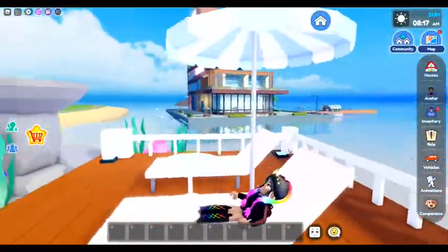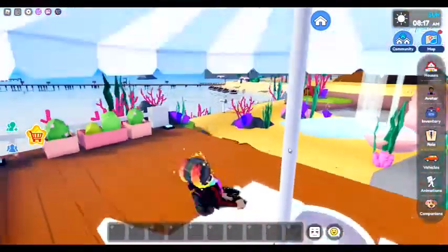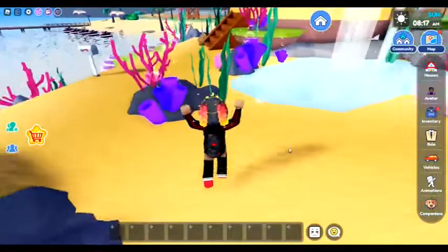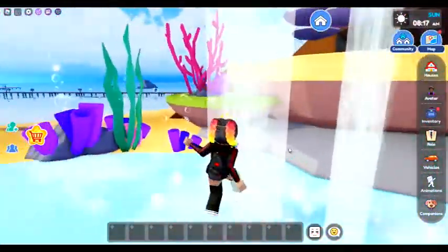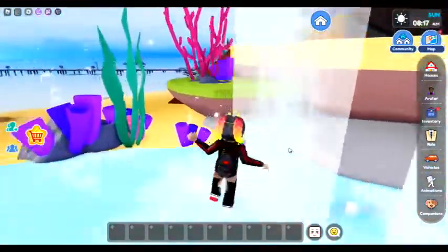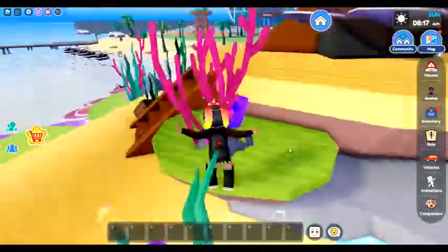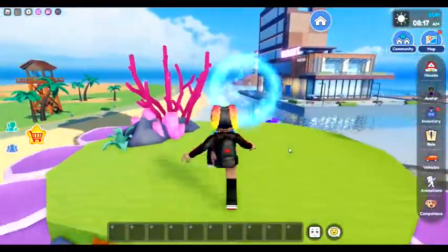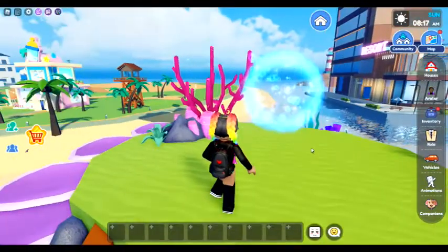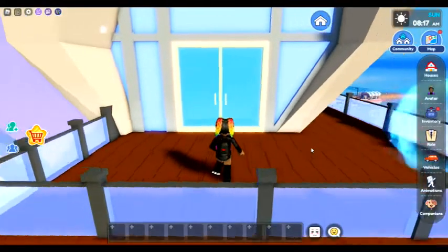We've got a little patio right here where you can sit and chill and get yourself some sun. Look at this beautiful view! You've got a little waterfall over here — I thought you'd be able to walk through the waterfall, but you can't. It's all good, it's still beautiful. Then you have steps that lead to a portal that's going to escort us to our front door.